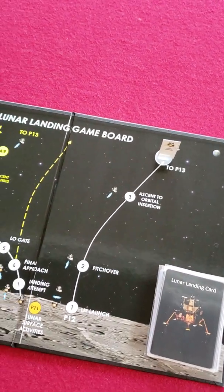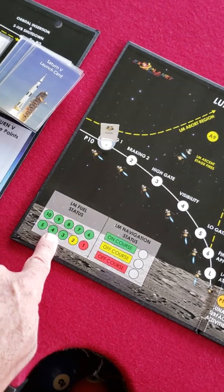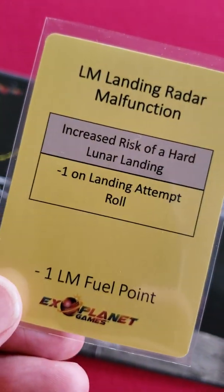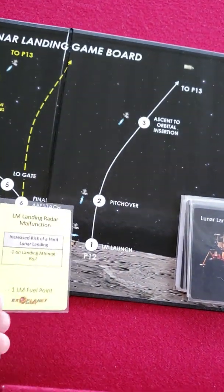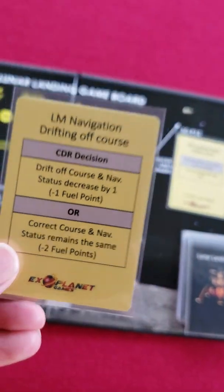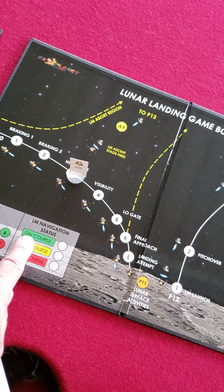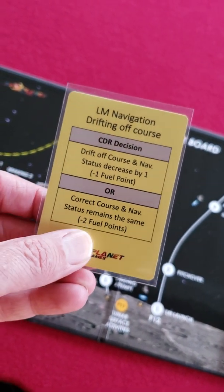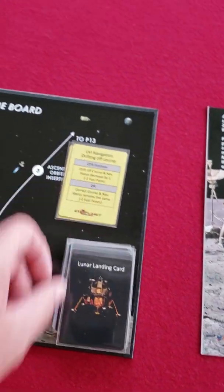On the Apollo lunar module board, you are descending with limited fuel — you mark your fuel gauge and it goes down as you descend, drawing cards for each level. One card says there's a malfunction: increased risk of a hard lunar landing, minus one on the landing attempt roll. Here's another one: the LM is off course. You take a minus one fuel because every stage costs minus one fuel, but also using your black marker you go off course. You can mitigate that by taking two extra fuel losses to stay on course, but if you take two fuel losses you may not have enough fuel to land properly and end up crashing. Lots of pressure and luck situations.